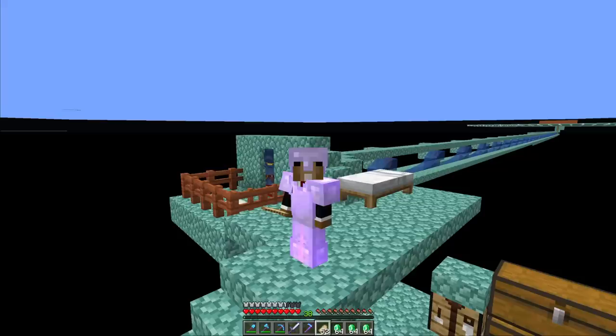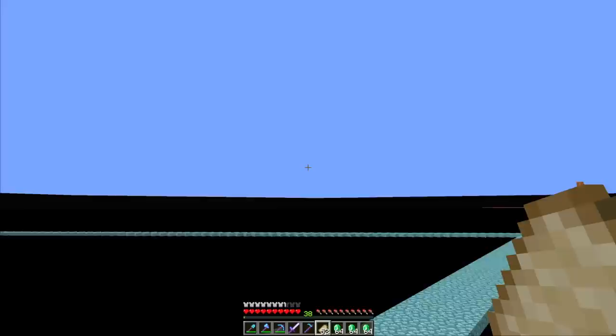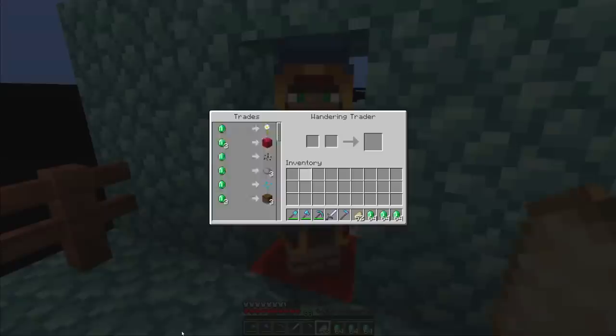Hey guys, welcome back to another 1.19 skyblock episode. We're going to continue our habit of starting each episode at the wandering trader platform until we have everything the wandering traders have to offer. We're still missing melons, proper ghouls, two types of coral blocks, and one tall flower.